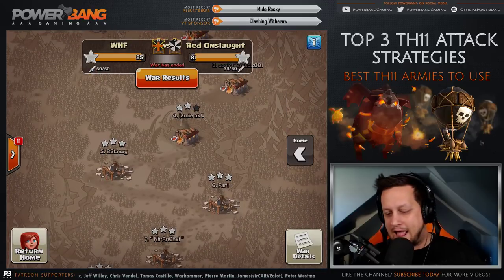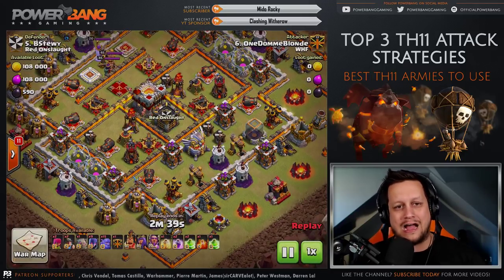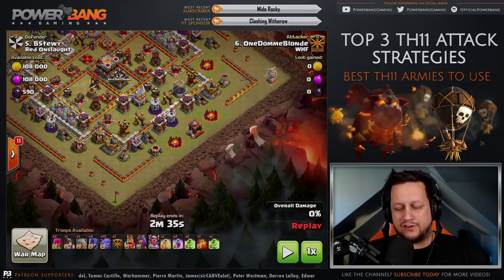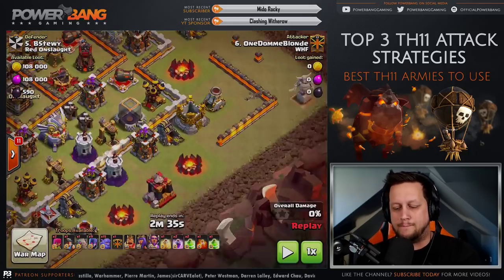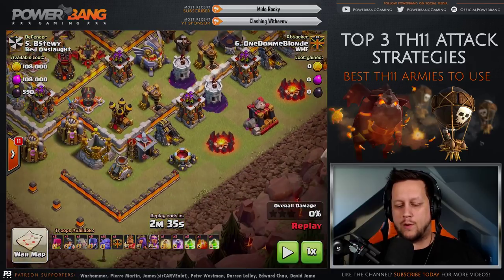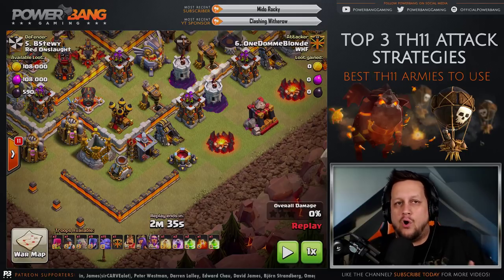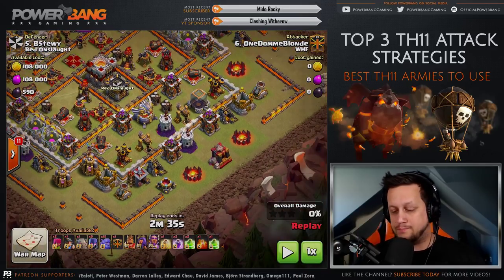We're going to look at number five here - this is One Dom Blonde. Thank you to One Dom Blonde, Mr. November, and Nick for the content here, you guys are absolutely killing it. Notice the army composition - One Dom Blonde actually uses two Miners here to come up with a Mortar kill on both of the corners. The goal on these square types of bases is to break off that funnel so your troops go to the core. Bowlers and Witches will come down and the goal is to jump them through the core of the base.